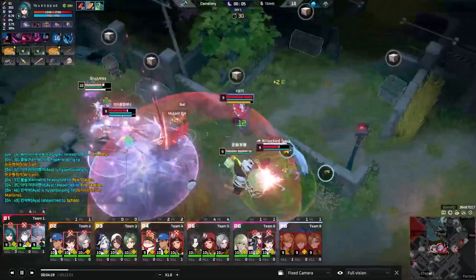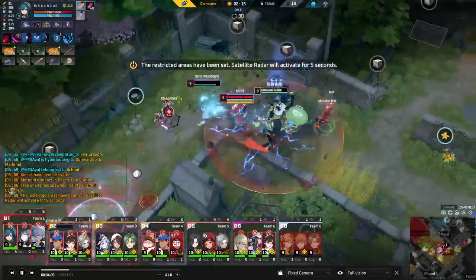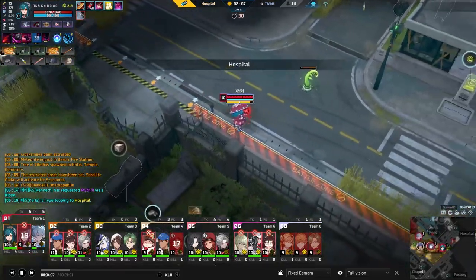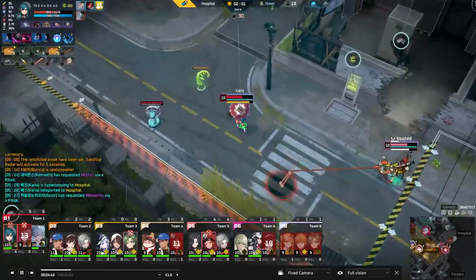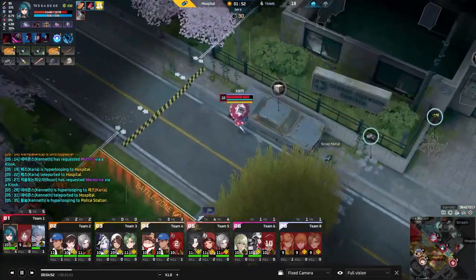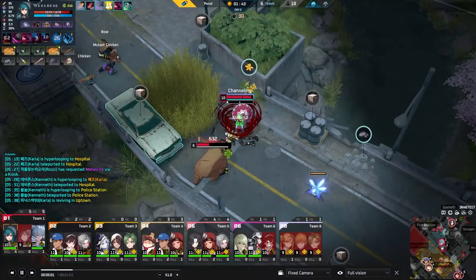We see a lot of Biancas use the ult and E together — you can alt and E dash in, get the ult down, surprise your opponents, look for the auto, then Q root them. It's a very big combo that doesn't really let opponents respond. We do see the combo used here, but sadly it was not enough to win the fight, as Bianca isn't really known for early game damage. She's a well-scaling character with good amp ratios, and in the late game hitting her ult on three people can just start removing health bars.